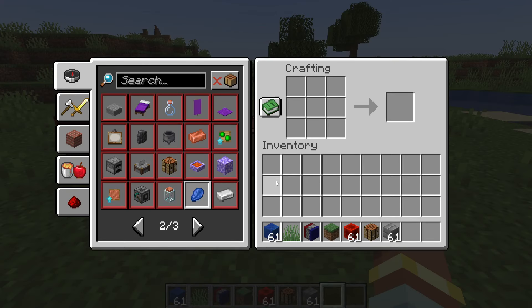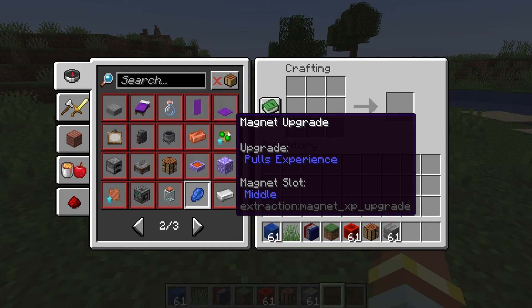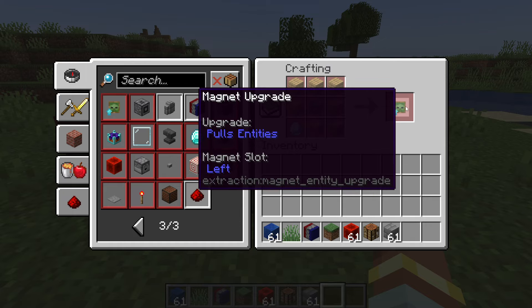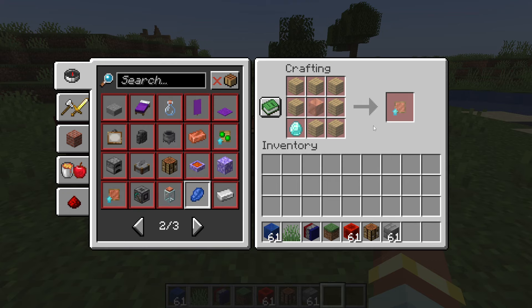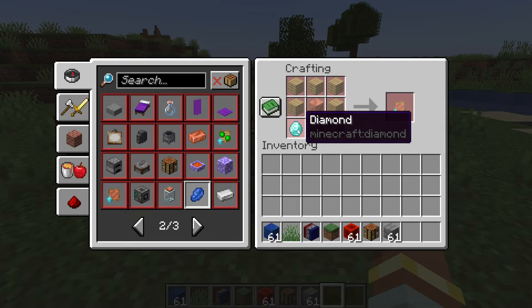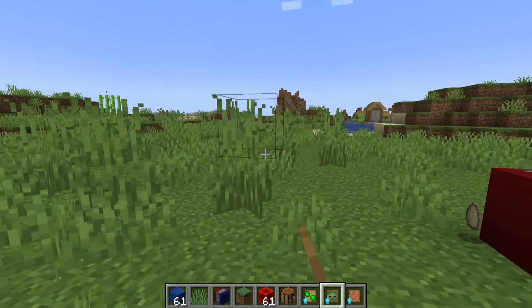There are three different types of upgrades. The first is the XP upgrade, which pulls experience points towards the magnet — crafted with oak planks, a bottle of enchanting, and a diamond. The next is the entity upgrade, which pulls mobs such as zombies or even the player — crafted with oak planks, a zombie head, and a diamond. The final one is the speed upgrade, which increases the speed at which it pulls — crafted with a copper block, a diamond, and some oak planks. And an egg has just been pulled that the chicken over there laid.